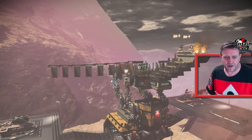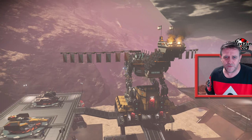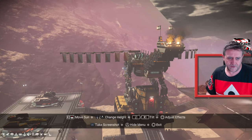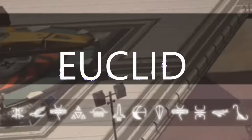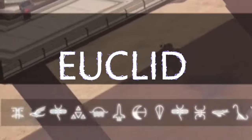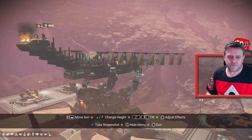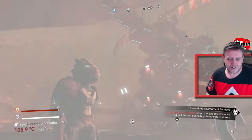If you want to come to this actual planet itself, it's a white grass lush planet in the Euclid galaxy. I'll give you the actual portal code down at the bottom — I'll try and make that a little bigger so you can see it.